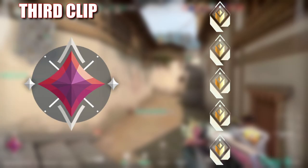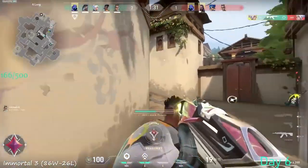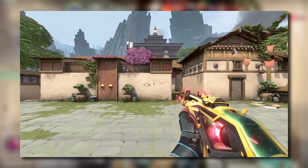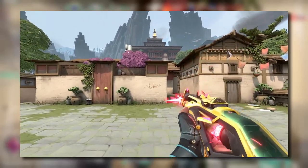In this third and final clip, which is the best by the way, Root is Immortal 2 playing in a radiant lobby. With the first kill onto the defending Jett, I want you to notice how Root sprayed then crouched mid spray.